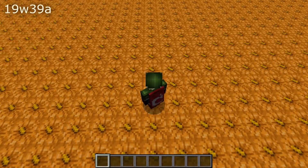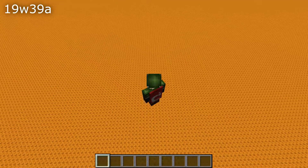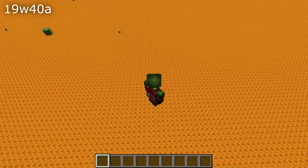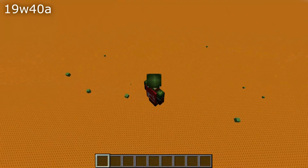And another fix to spawning: mobs wouldn't spawn on jack-o'-lanterns or redstone lamps — that has also been fixed. And speaking of spawning, if you right-clicked an adult mule with a spawn egg, then you wouldn't spawn a baby mule — that is also fixed.